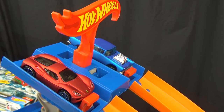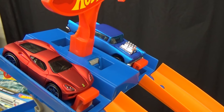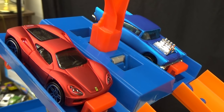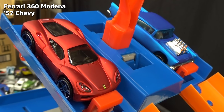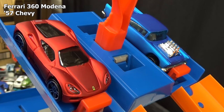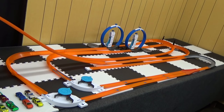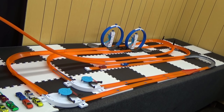First we're going to do some qualifying. Each team is going to pit their own members against each other to find the three fastest on each team. Up first we have the Ferrari 360 Modena up against the 57 Chevy. Set, go! The Ferrari advances.